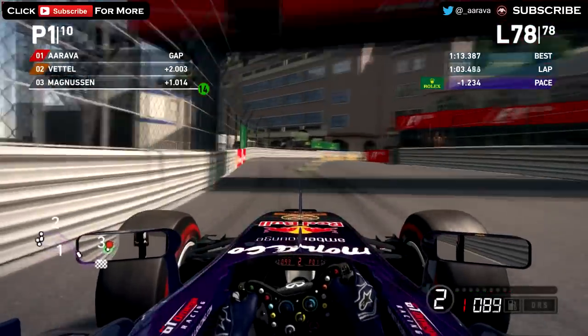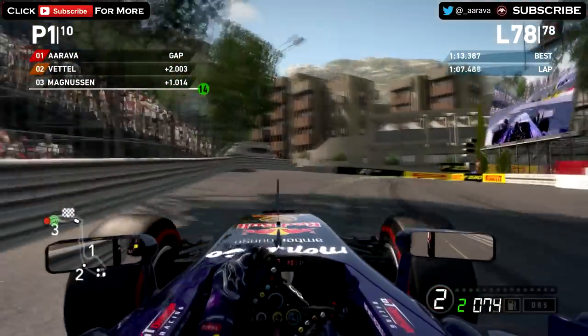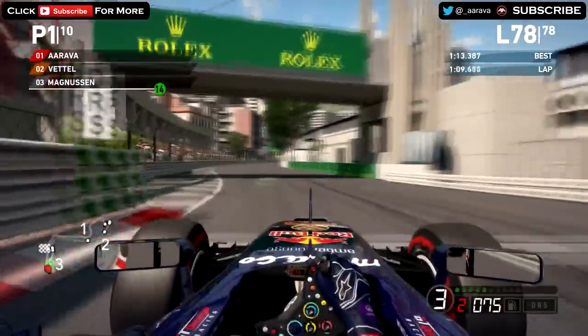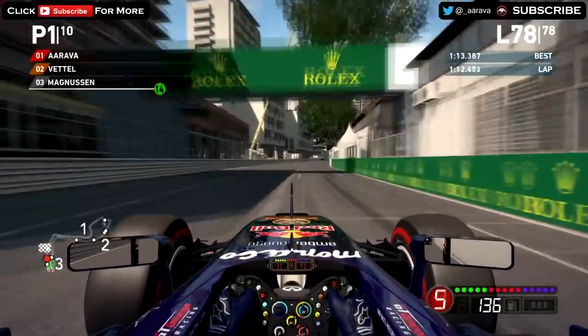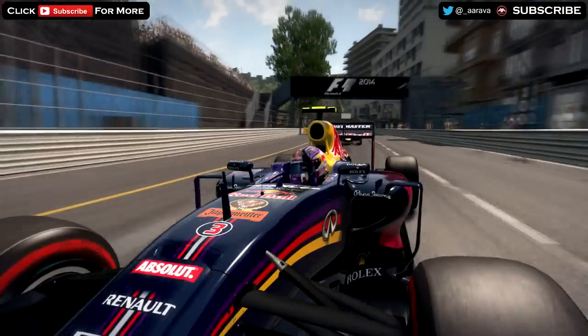Here we go guys, on to the last lap of the Grand Prix, through the last few corners through Rascasse. We're going to get first place in the Monaco Grand Prix! Vettel in second place at the moment — surprisingly making it a 1-2 for Red Bull. Here we go — we've got the win at the Monaco Grand Prix!